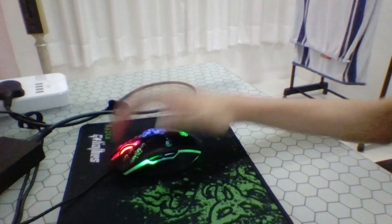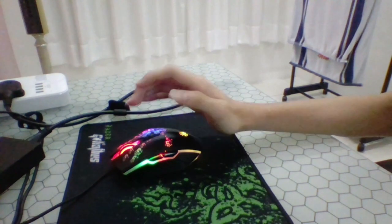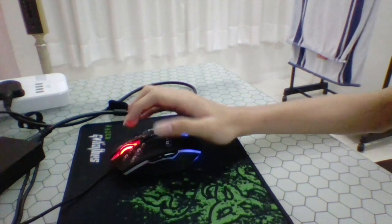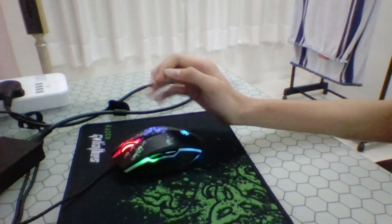Instead of pressing like this, press from up to down. That's a really important key tip. Don't put your pressure from the back to the front — instead put it from top to bottom.